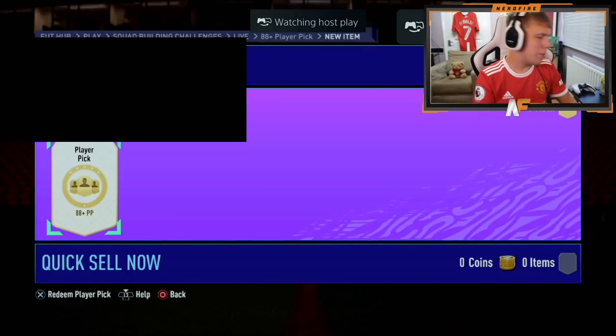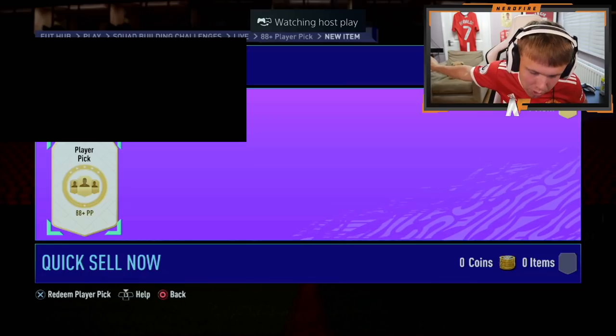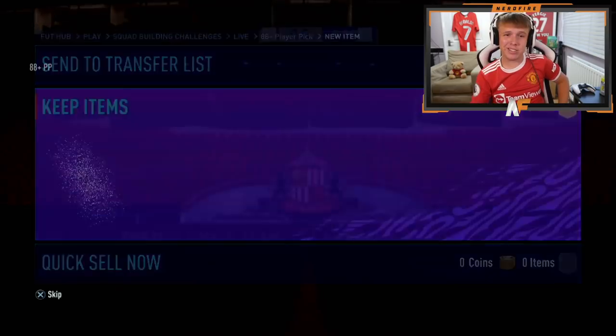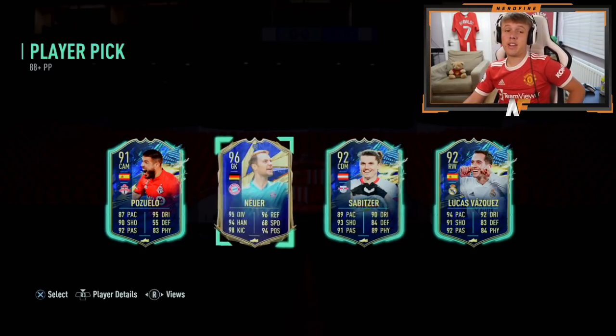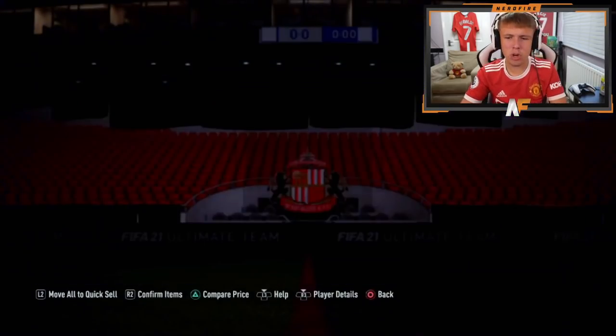Shout out to Jake Davies. Number 10 of these 88 plus player picks. At the moment, there's a madness of a game going on behind us - Liverpool versus Chelsea, it's crazy. Can this player pick be crazy? 97 is the rating to beat. 96 Team of the Year Annoyer is not bad - that's the one to take really. I don't think the other three are that usable anyway.